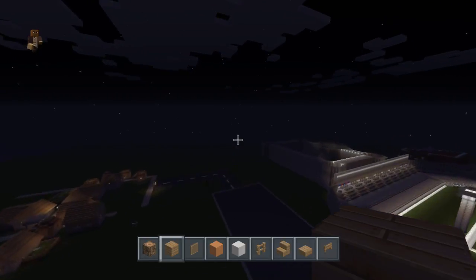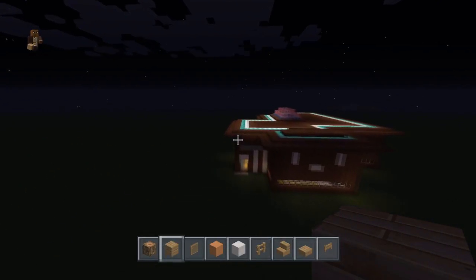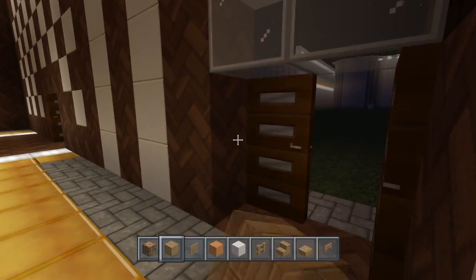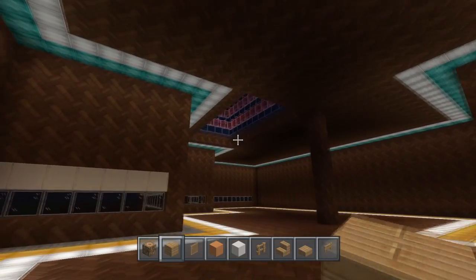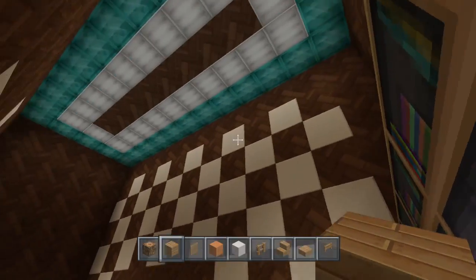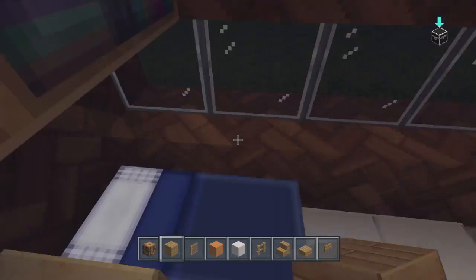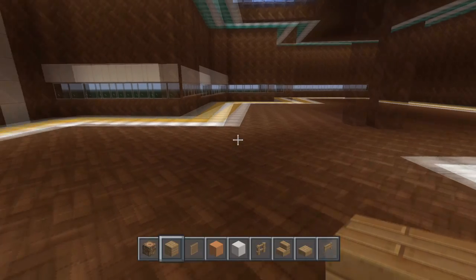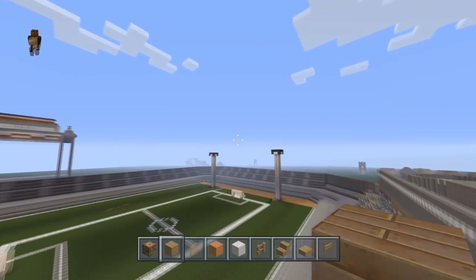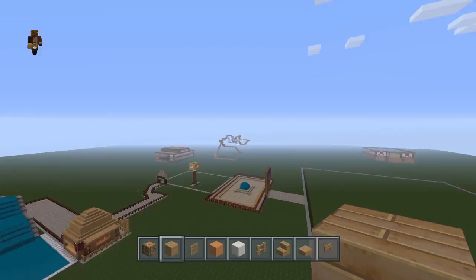Now we're going to go all the way to the castle. There's the old house — I'm wondering how it looks since it's been about three and a half months. The doors are still not closed and there are no bats, which is kind of surprising. I'm just going to sleep in this house. This is why I want to do a house tour — it's been so long since I've been in most of these houses. Now we have the football pitch, the roller coaster, and the saloon.